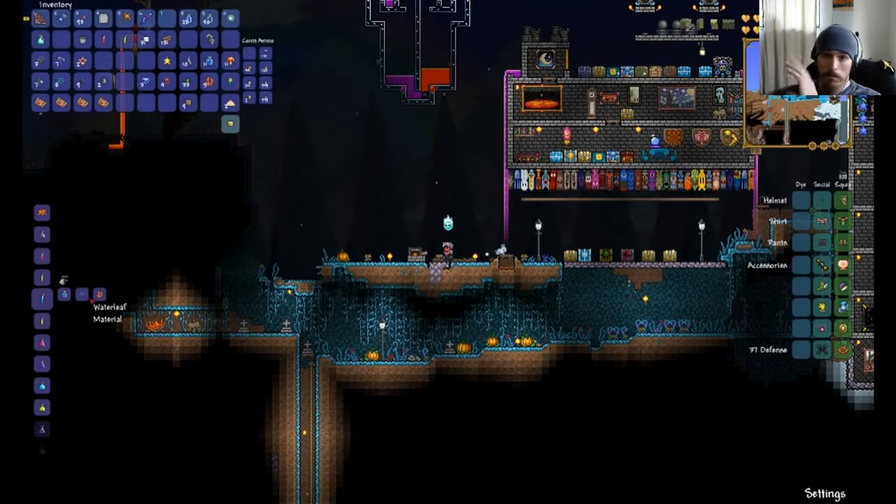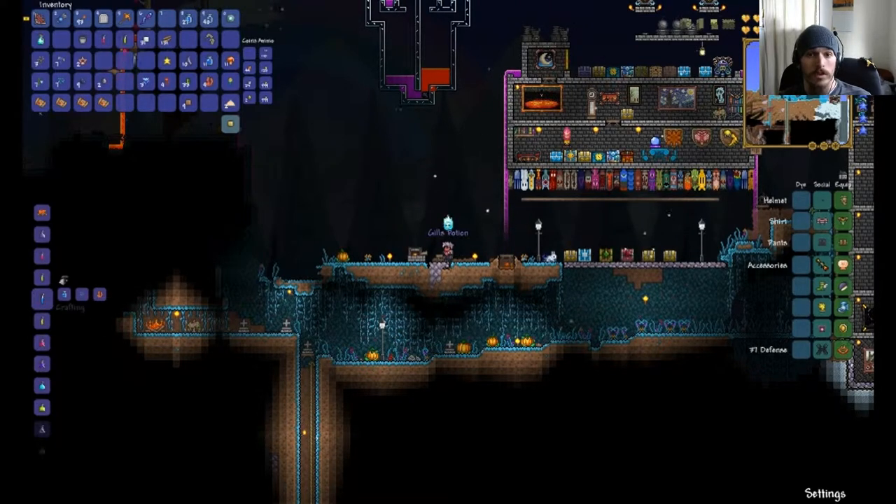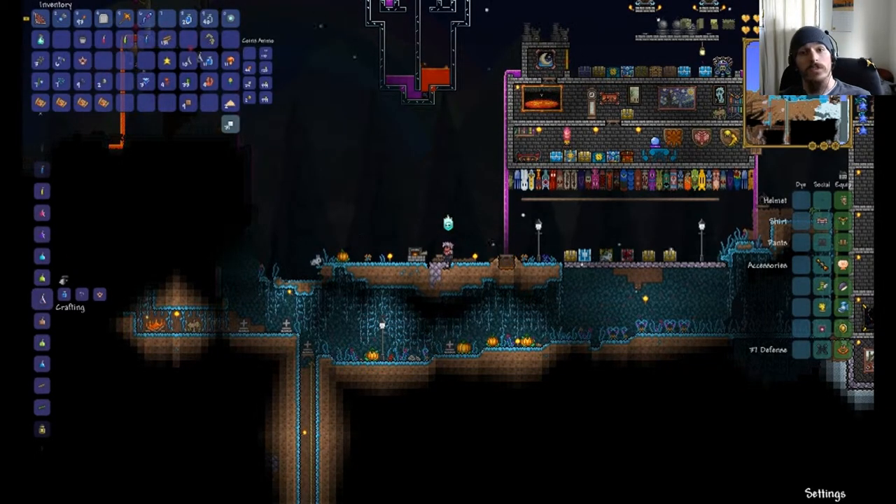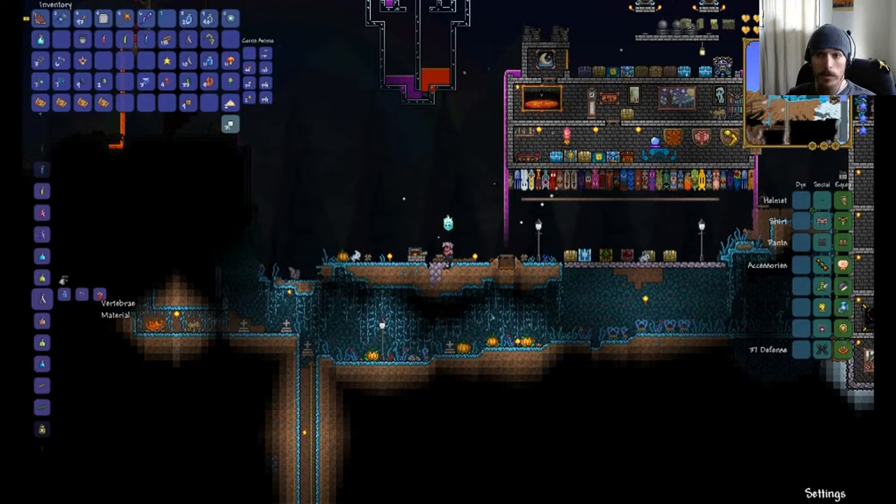The gills potion is made from waterleaf and coral. Both of those are found by your ocean on either side of your world. Let's go ahead and craft that. There's also the battle potion — this is useful if you're trying to farm for stuff. It's one deathweed and one vertebra if you have crimson. If you have corruption, it will be rotten chunk instead.